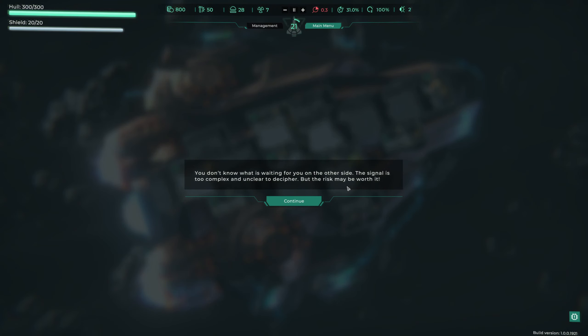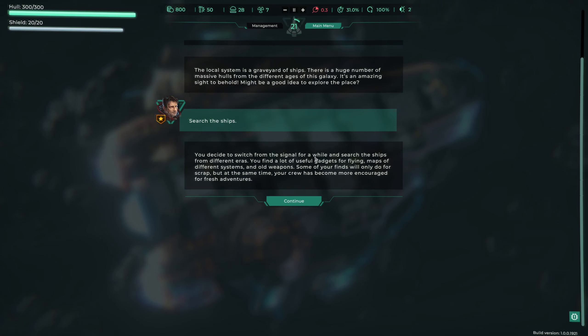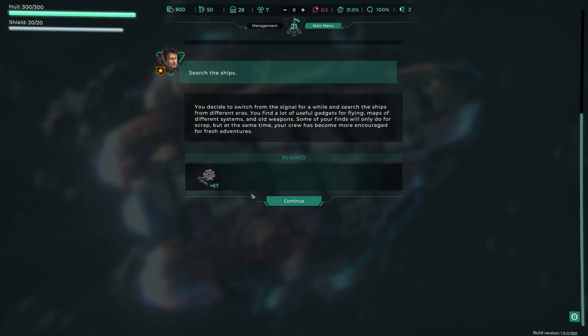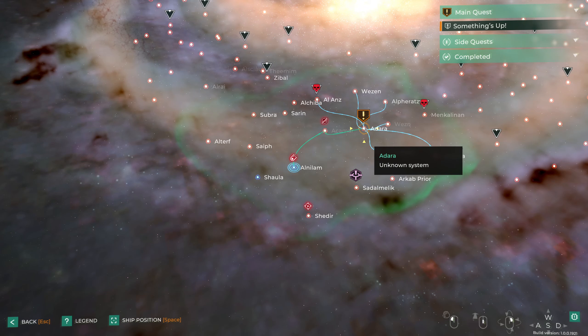You don't know what's waiting on the other side - the signal is too complex to decipher. The local system turns out to be a graveyard of ships: a huge number of massive hulls from different ages of the galaxy. We decide to search the ships and find useful gadgets, flying maps, and old weapons. Some finds are only good for scrap, but the crew is more encouraged for fresh adventures. Excellent - we got 67 scrap from that.